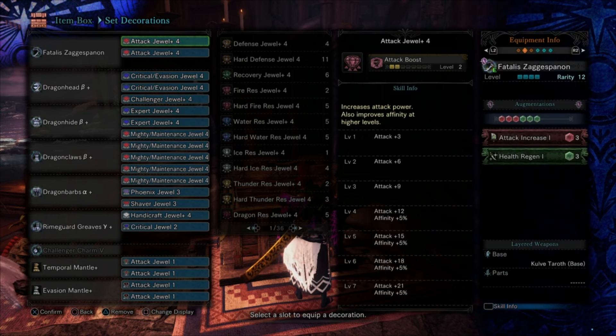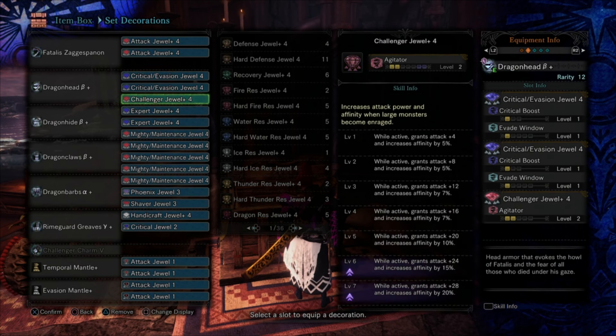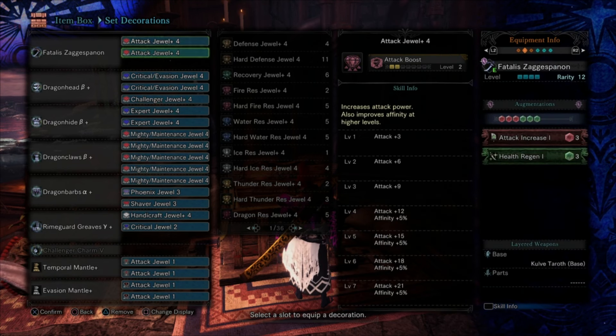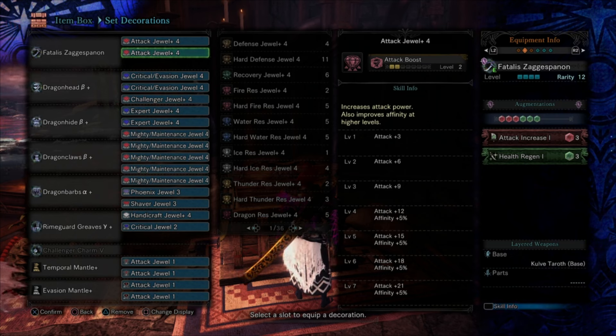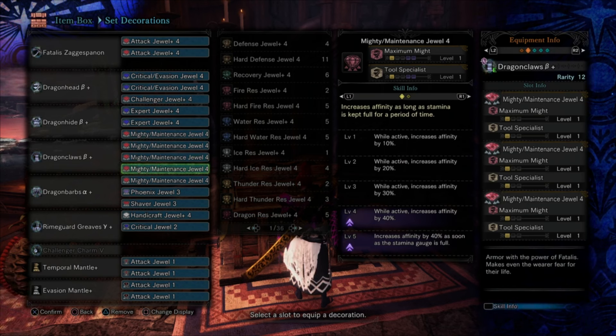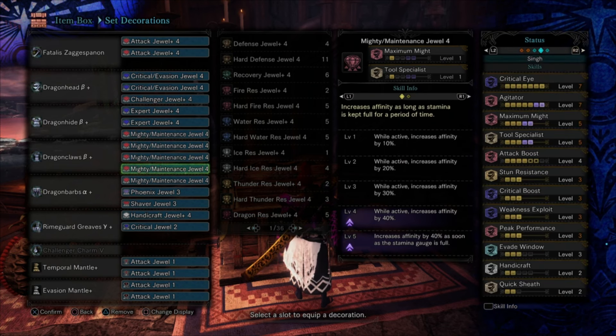Once you start getting into Fatalis gear, to optimize you want to make sure you farm two Attack 4s, two Expert 4s, one Challenger 4, and probably one Handicraft 4. The Handicraft, Expert, and Attack decos are rarity 12. I'll link a section in the comments for some of my other guides including how to farm for those. But to optimize these sets, you're going to need those and the right combination of supporting decos.